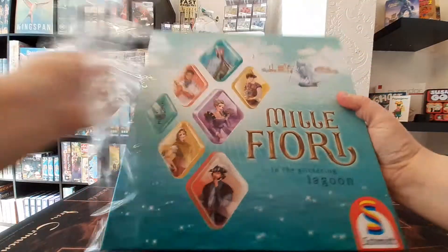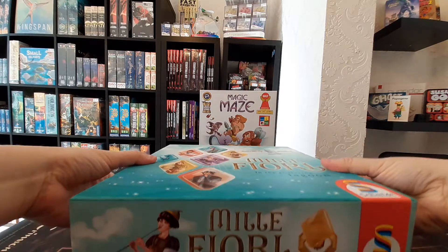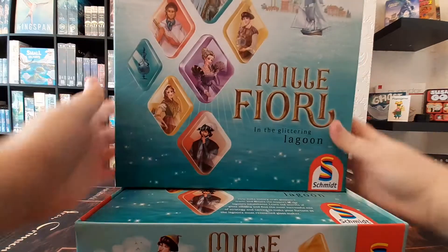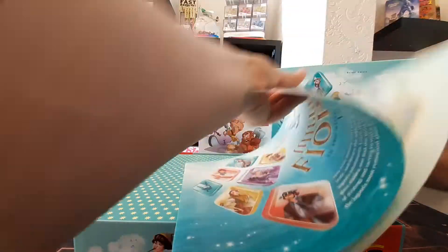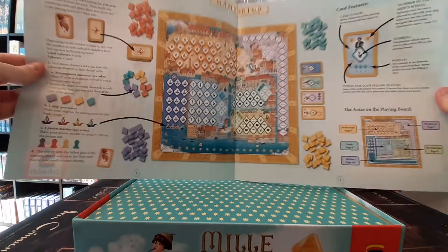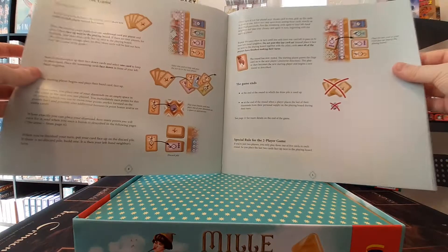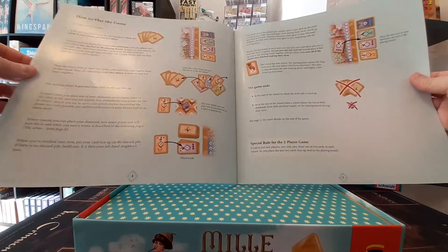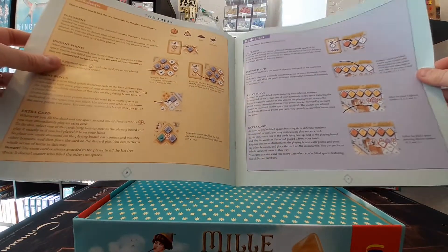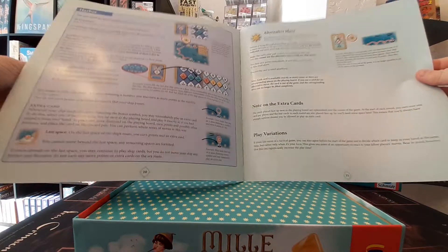Let's dive right in. It's always exciting when it's a brand new game because I get to share in the discovery with you guys. I just love the artwork in this — it looks like a really nice colorful game. We've got our rule book here. It looks like we've got a lot going on with the boards, so this is going to be quite a nice Euro game, though it looks fairly straightforward. Nice detailed explanation of the different areas around the board — we like that.